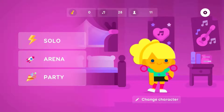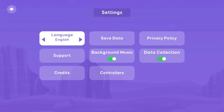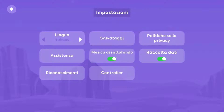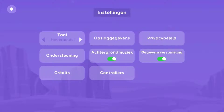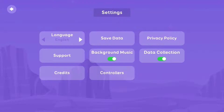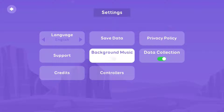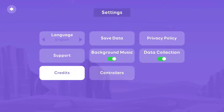We're going to go to the settings widget. You can play this game in multiple different languages — English obviously, and there are several other language options. You have an option to save your data, privacy settings where you can collect or not collect your data, turn off the background music, and a few other things. There's also a controllers option if you need to set up your controllers.